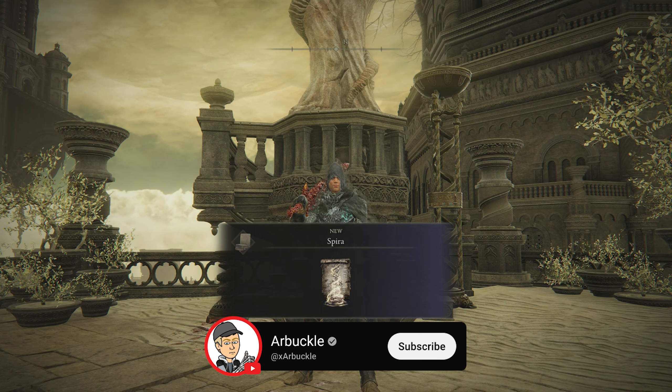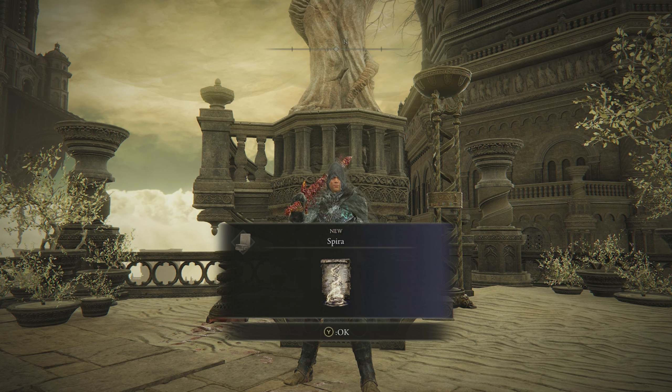Hey everybody, today we're going to show you where to find the Spira incantation here in Elden Ring: Shadow of the Erdtree, so let's jump into it.